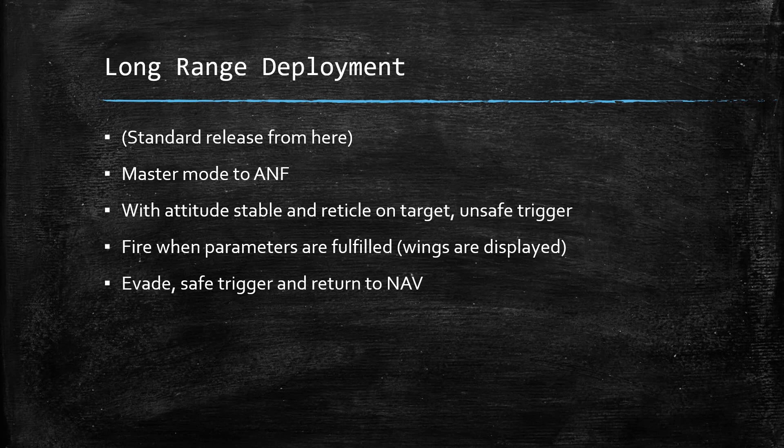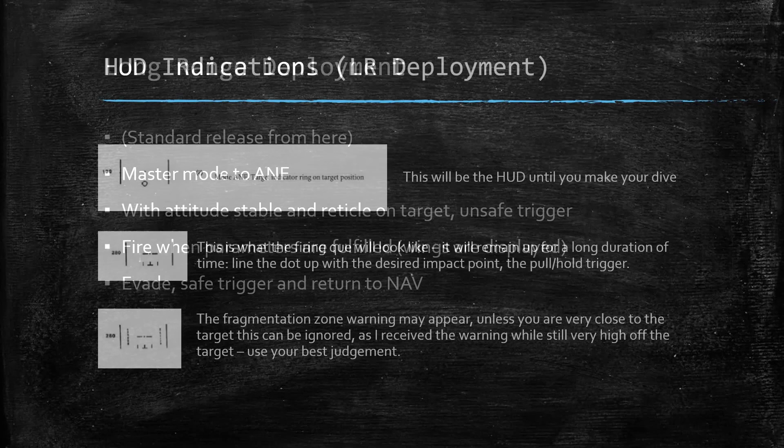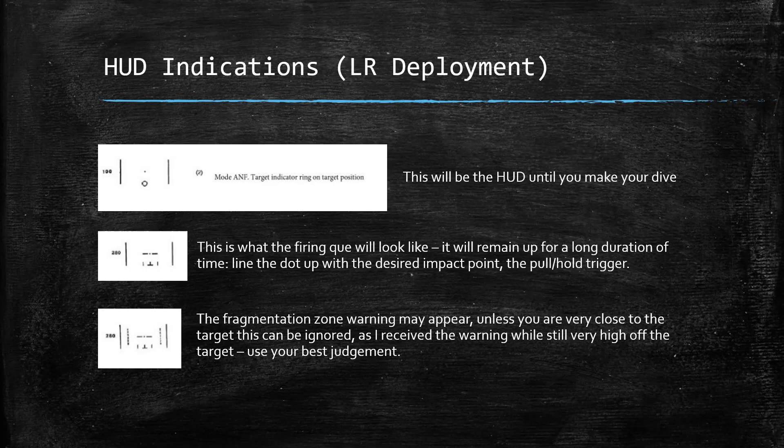Your master mode will be ANF. With a stable attitude, put the reticle on target, unsafe the trigger, and fire when the parameters are fulfilled — that is, when the wings are displayed. After that, evade, safe the trigger, and return to nav. If you understand and are good at the standard deployment, the long-range deployment is very easy and fundamentally the same, though it won't feel the same, which is why I figured I'd throw a couple of tips in here.